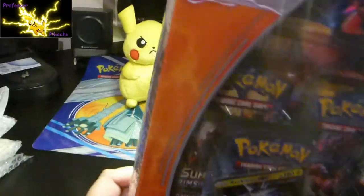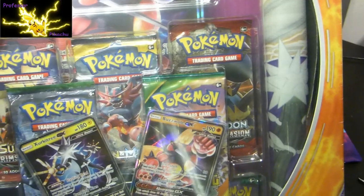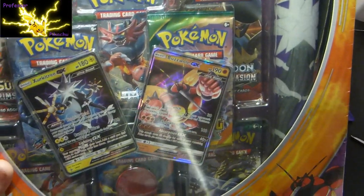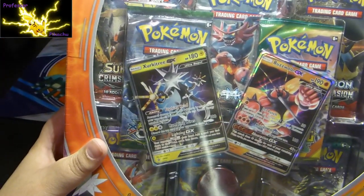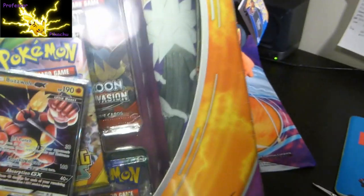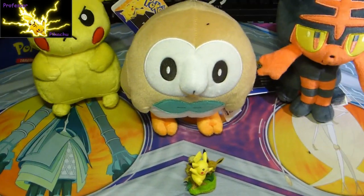What you get is two never before seen Ultra Beast cards: you get a Buzzwole GX Jumbo, Buzzwole GX Normal, and Xurkitree Normal. You get tons of booster packs, a coin, and a play mat. I'm going to put the camera down - it is huge.